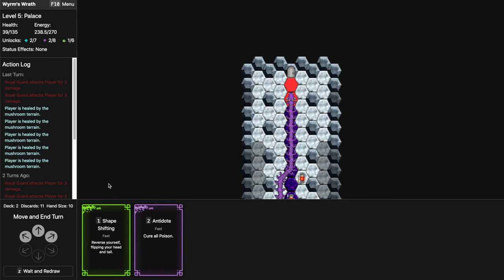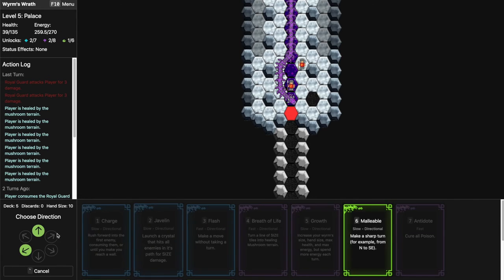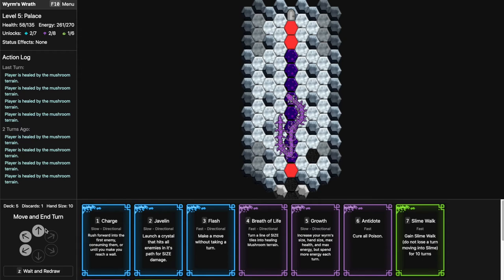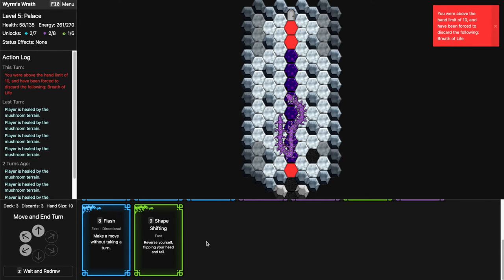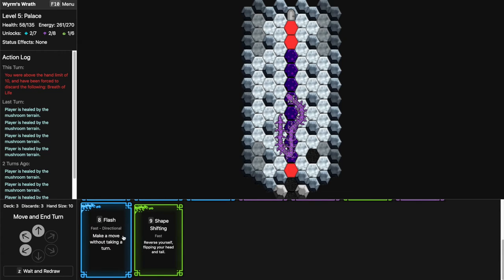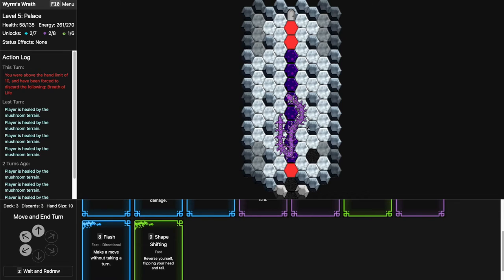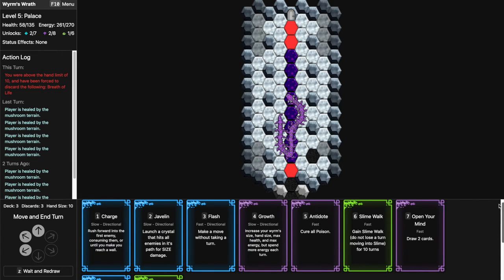I could Shape Shift and eat a couple — I'll do that. Probably time to redraw. Malleable into this guy. I still haven't confirmed if I can eat my tail — it might have just been blocked. Open My Mind — have I done this again? I think it should have discarded a card first then given me two. I'm healed up through this. I actually should not have eaten the last enemy and saved it for energy. So I have: Shape Shifting, Slime Walk, Open Your Mind, Flash, Javelin, Charge. I feel pretty safe.